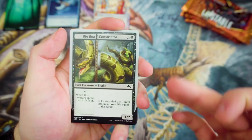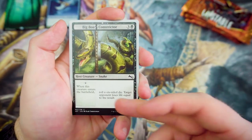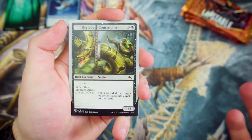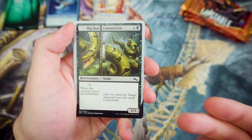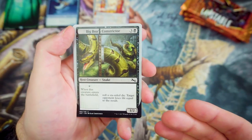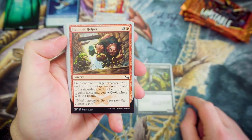We've got another one of the host creatures — Big Boa Constrictor. For 3 and a Black, you get a 1-2. Whenever the augmented creature enters the battlefield, roll a 6-sided die and target opponent loses life equal to the result. That's really cool, especially with the Serpentine — meaning whenever a land enters the battlefield, you get to roll a die to make the player lose life.